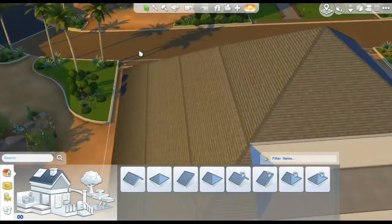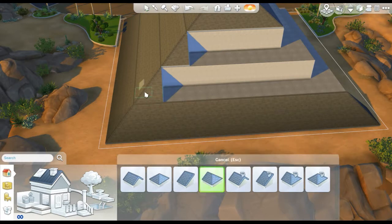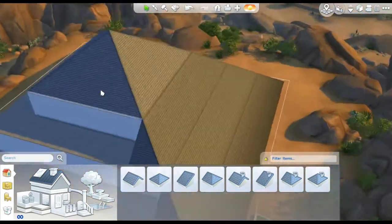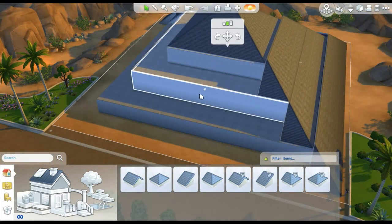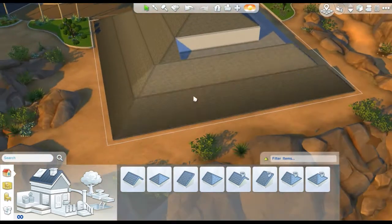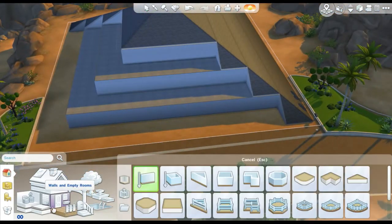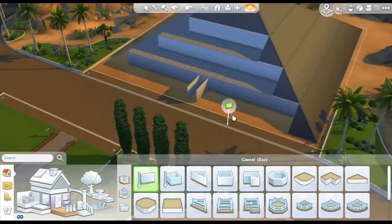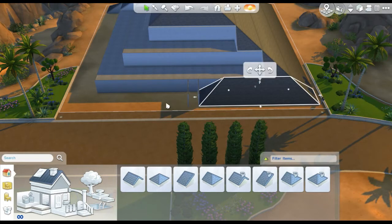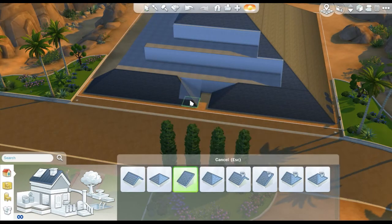I know what you're thinking right now — don't worry, I changed the roof color later. I didn't do anything on the inside of the pyramid. It's the inside of a pyramid, it's a mystery. You can use your imagination to figure out what's on the inside, or build one of these yourself and put whatever you want in there. It's obviously a pyramid, so there's no windows. If you want to live in the pyramid, you gotta make some sacrifices — you're not gonna get any windows.